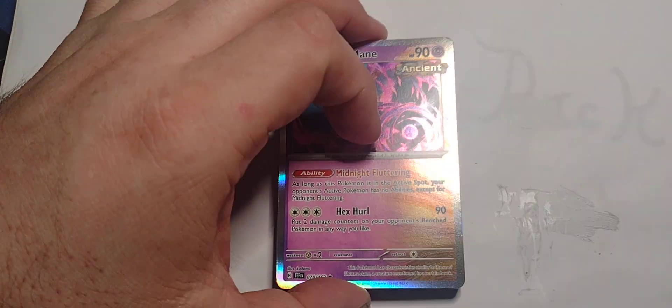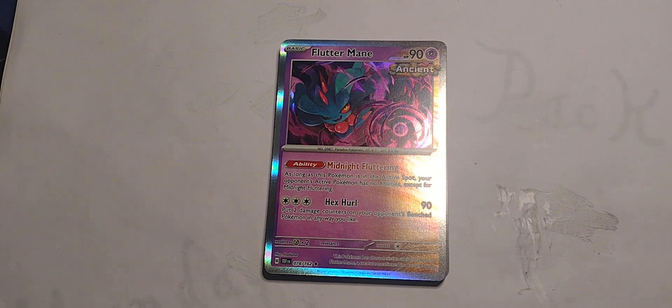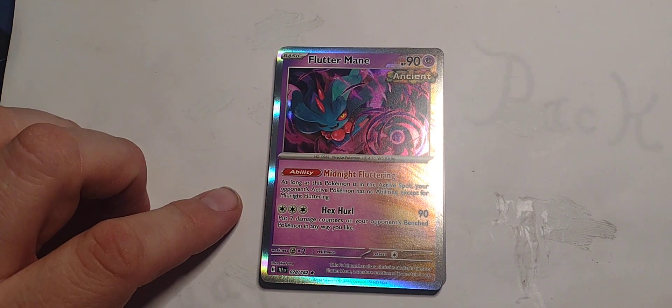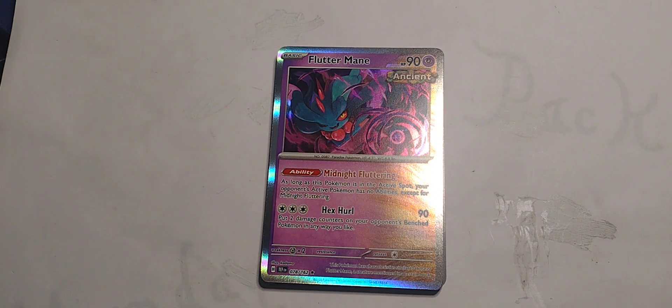That's pretty good. Not much going on in this one so we're just gonna do a quick rundown. I do like Hex Hurl, so I'd probably run that. And there's no Abilities except for Midnight Fluttering — basically if they've got an Ability it erases it. That's pretty cool. Hex Hurl is a good thing to have.